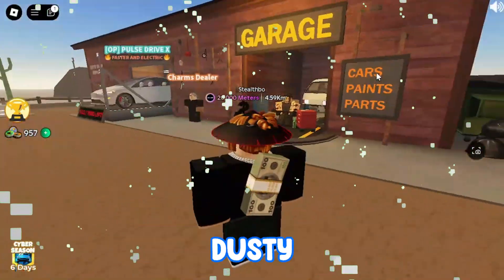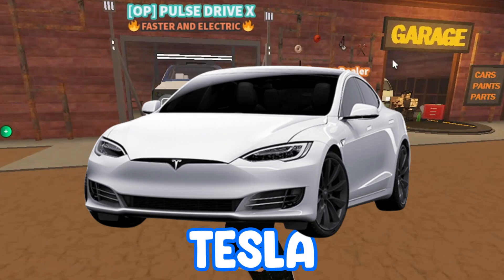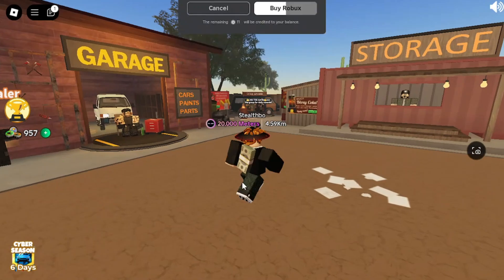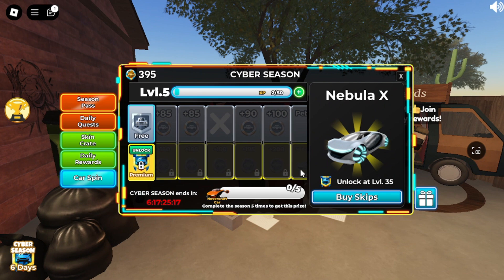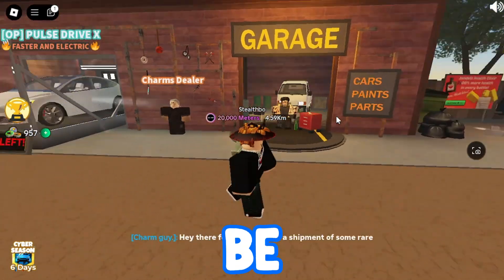Hey guys, Stout here. The new Dusty Chip update just came out. The first thing we see is this Tesla, which is actually a really good design — obviously it costs 1699 Robux. This is going to be the final week of the season; after this they're adding an entire new season pass and everything is going to change.